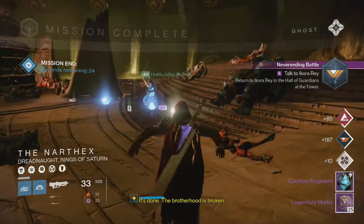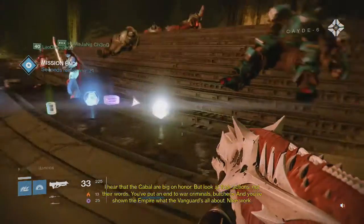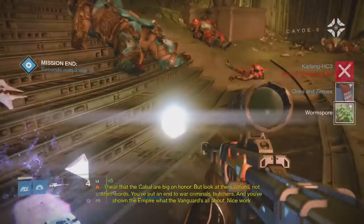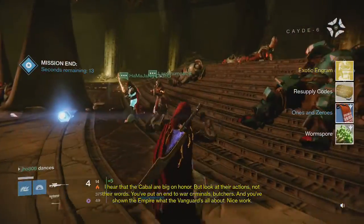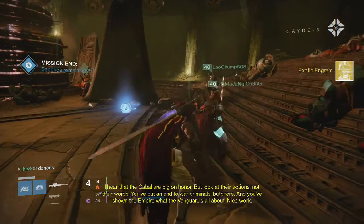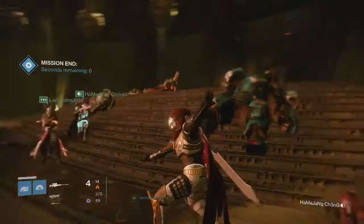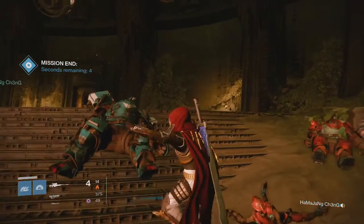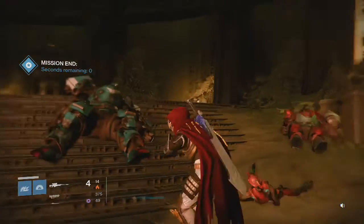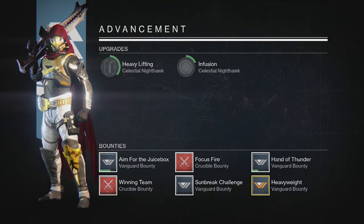We're still looking for a lot of exotics in the Nightfall — that's the main thing everyone wants: exotics to drop at 310. Keep using those Three of Coins to also get some more exotics possibly from the bosses. We can either use some of these 310 exotics for our armor or use them as Infusion Fuel as well.